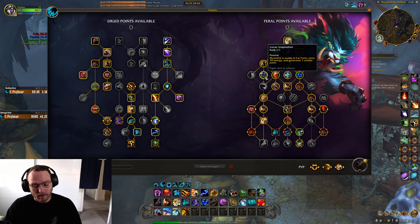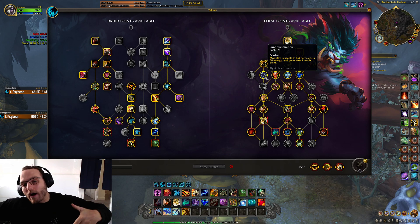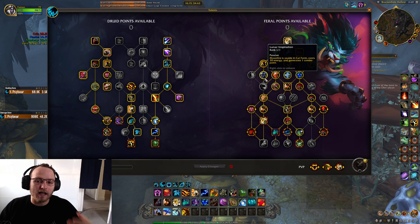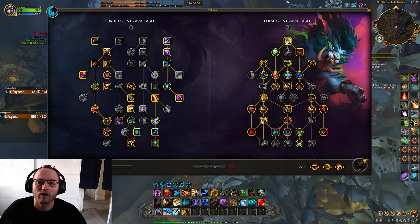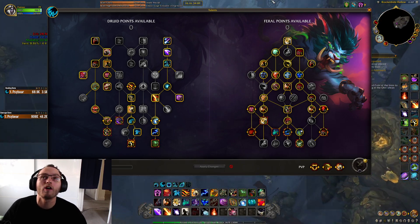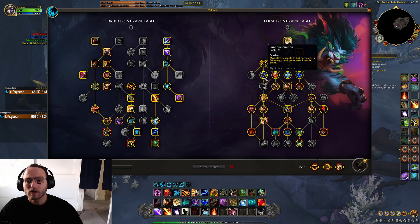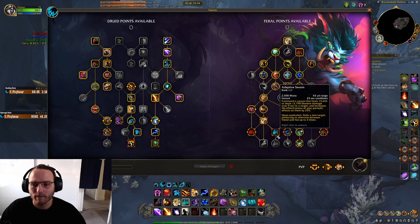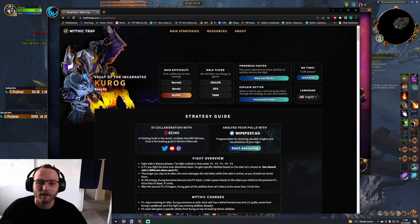Kurok has a lot of situations where you have to move out, even as melee. So it's going to be quite good to have Lunar Inspiration to allow you to not overcap on energy and also to generate combo points — I think Lunar Inspiration should be good with high uptime. Double Clawed Rake is there for the adds. I don't have Infected or MOC, which is fine. And then Adaptive Swarm. Brutal Slash is standard as well.